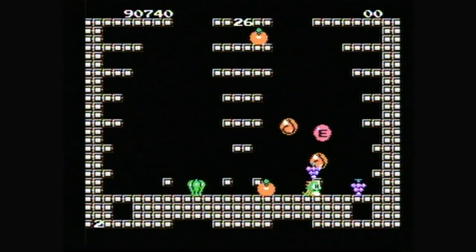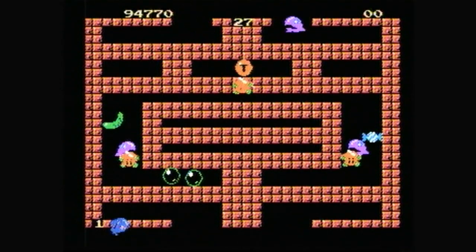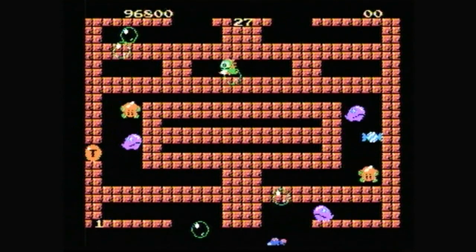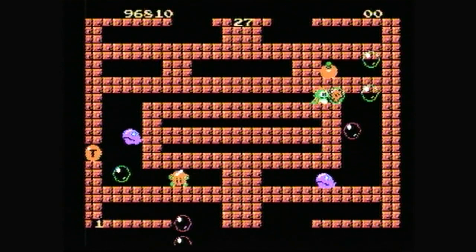Once a foe is trapped thusly, all you have to do is pop the bubble by jumping on it, running at it, headbutting it, what have you, and said hostile is expelled violently and turned into an apple, or cucumber, or something that might be tasty — if you didn't know where that thing has been. Still, points are points.